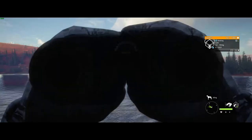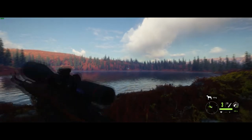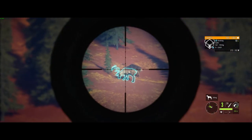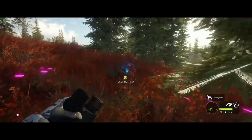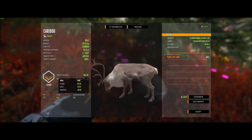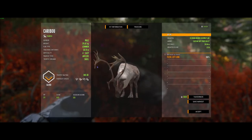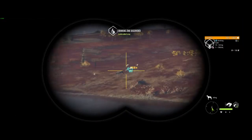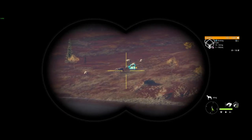We got a pretty nice caribou right here, about 300 meters away — we're going to see if we can get that. There's a dead caribou right here, so I'm going to pick this guy up. He's only a 302. Maybe I read the score wrong or something. Looks like we got a pretty nice caribou there, but I'm not able to spot it for some reason.